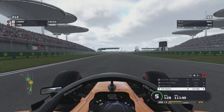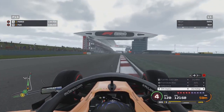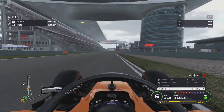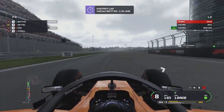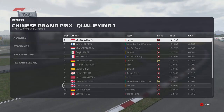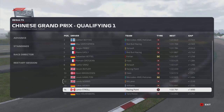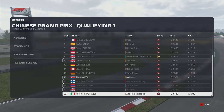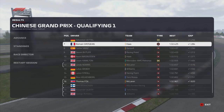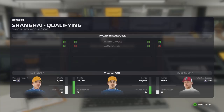Looking into qualifying, I struggled — I really did struggle. Coming across the line, I was four tenths behind Sergio Perez, and Bottas made me 1.3 seconds slower. I decided to risk it and stay with just the one run for Q1 — it didn't work. We were just under a tenth of a second short and got knocked out in Q1.